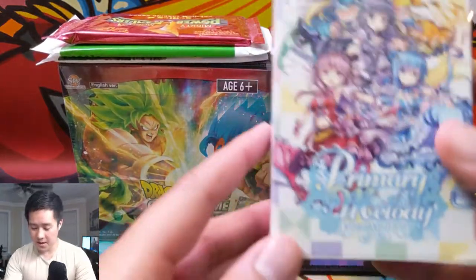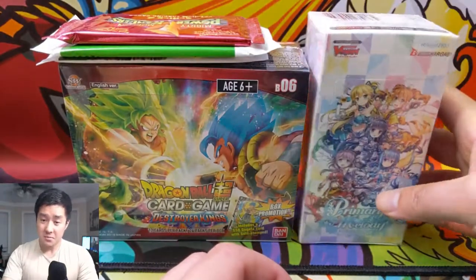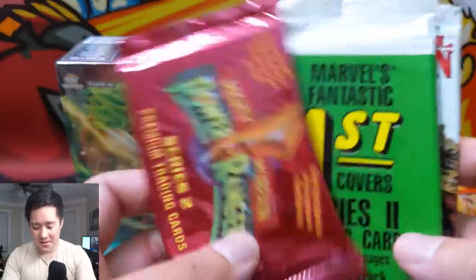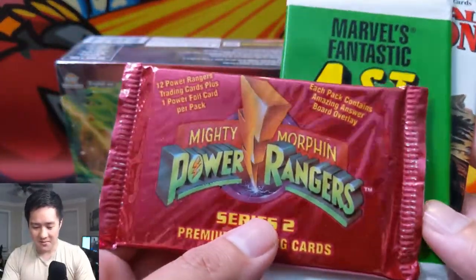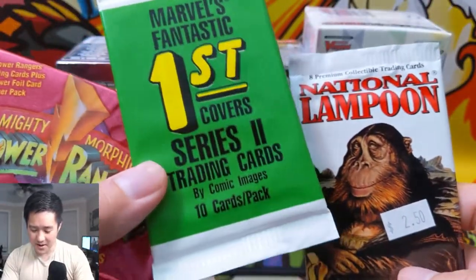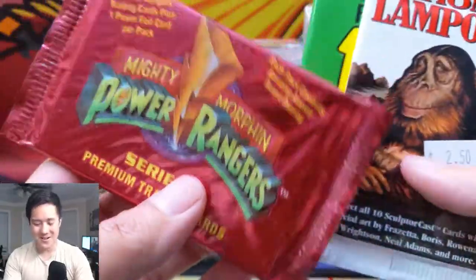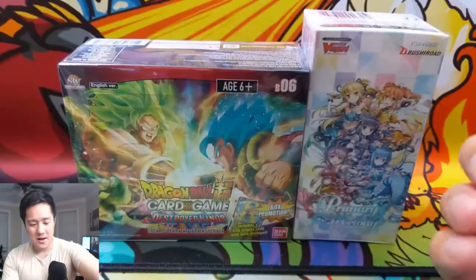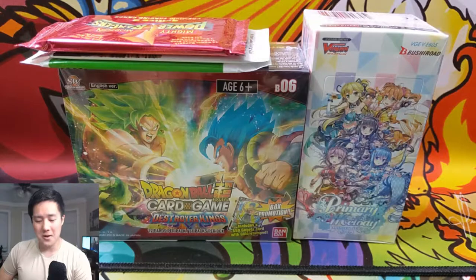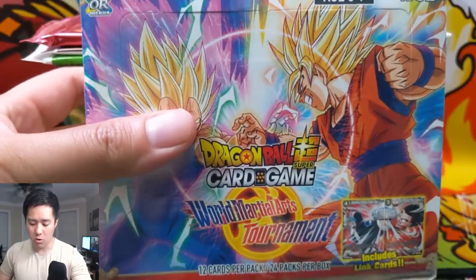Very recently we opened up Prism Melody from Cardfight Vanguard and actually pulled an SP card, which is absolutely insane. And then we can also do some of these random things — I found some random packs at a really cool card shop, like this really old Marvel trading cards National Lampoon — I have no idea what that is — or some classic Power Rangers stuff. If there's a particular one you'd like to see, let me know in a comment down below, and now without further ado we're going to get into this box of Dragon Ball Super World Martial Arts Tournament.